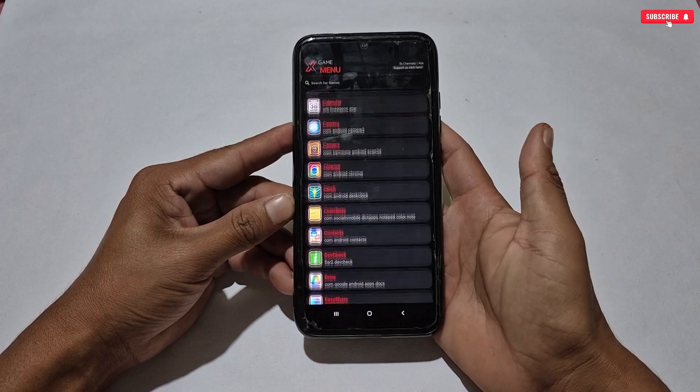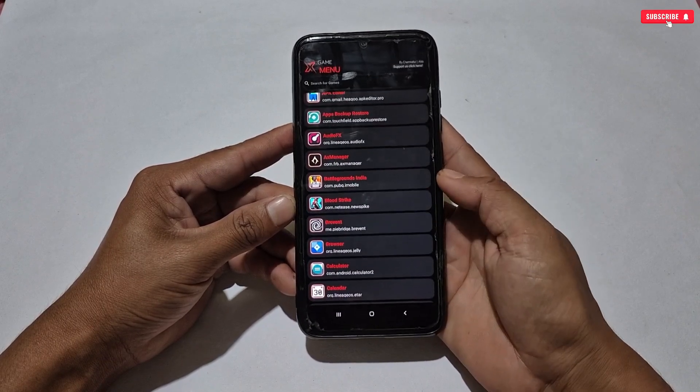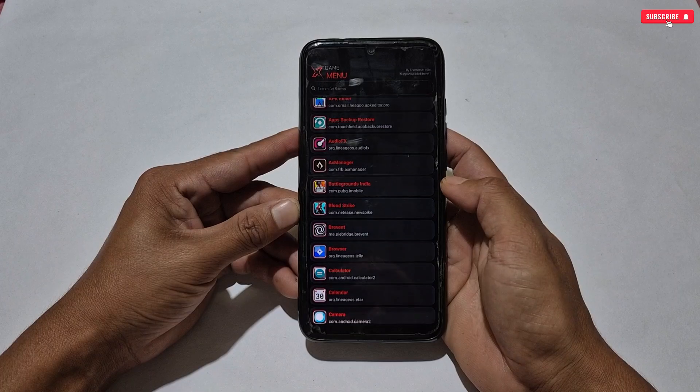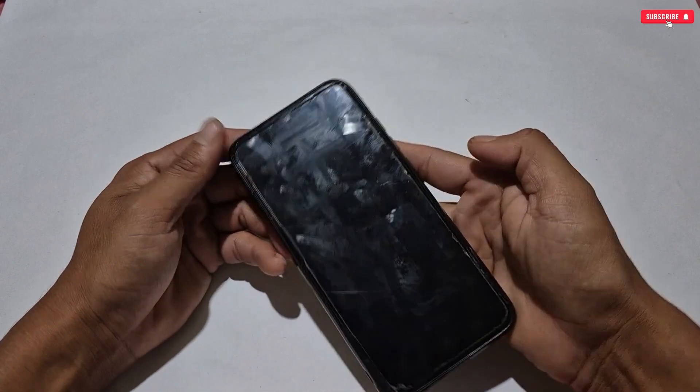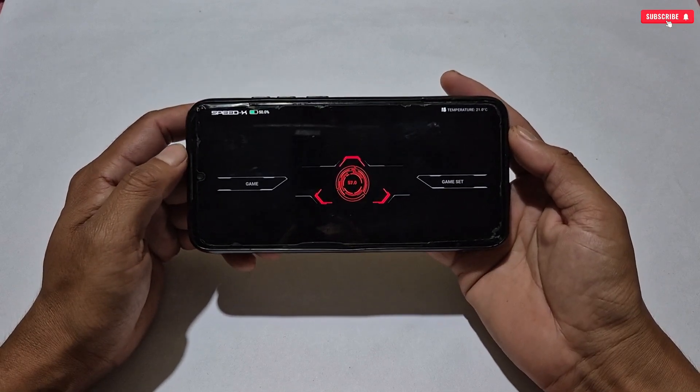After allowing all permissions, the game turbo will show all your installed applications and games. Select your game to add it — for example, I'm selecting Blood Strike. As you can see, the game has been successfully added to the game turbo.